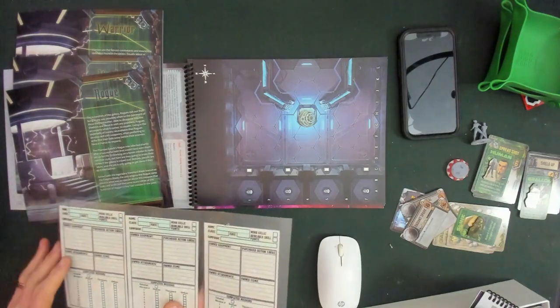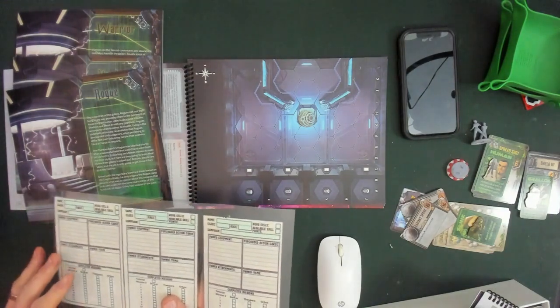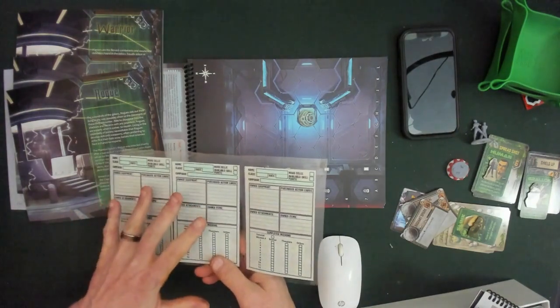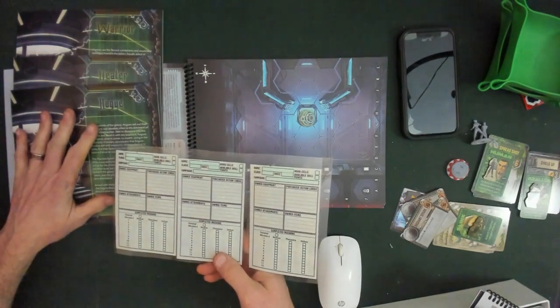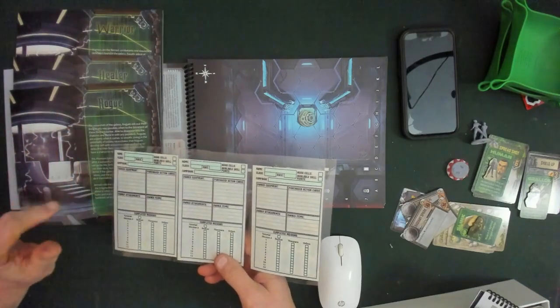One thing I did change just for me is that I've laminated three of these, so we're going to play a three-handed game. The lamination isn't perfect, but I'll be able to use erase markers and put that in the box for the next guy so these sheets don't get used up. This is also available on TTS — Tabletop Simulator — if you don't know. You can go onto Tabletop Simulator and download the beta version. They're updating it all the time.